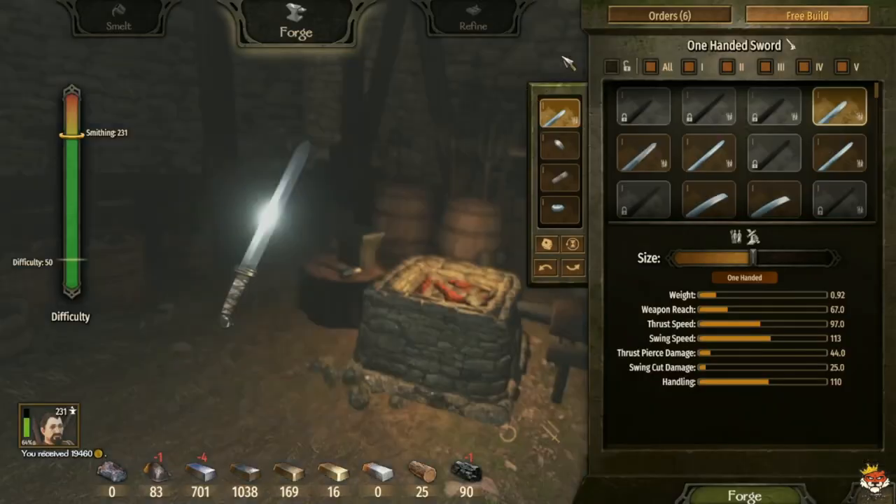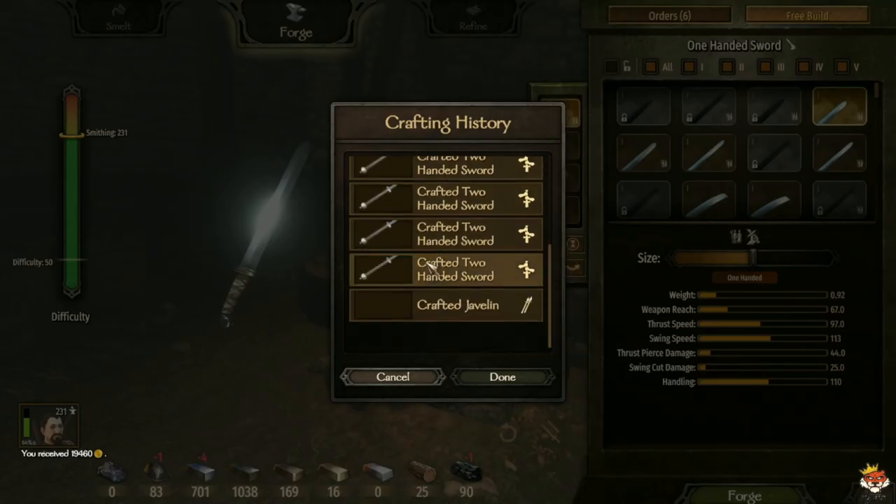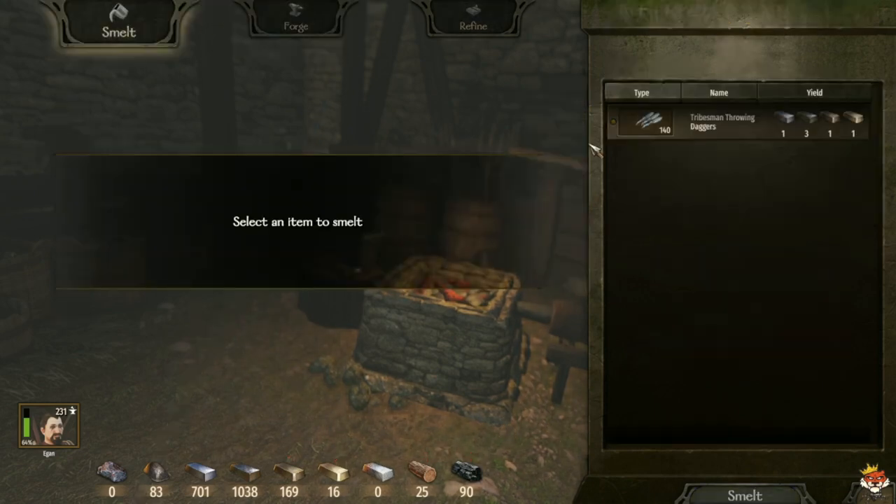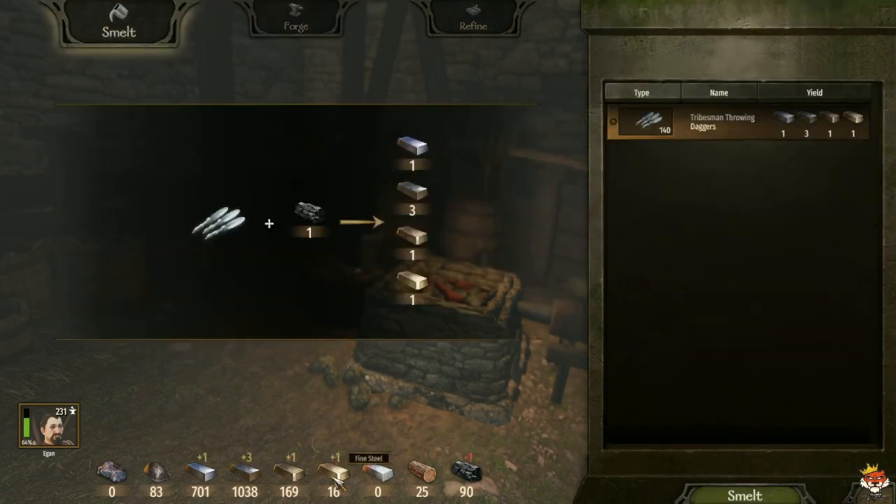What did I spend to make it? It costs one hardwood, one charcoal, three fine steel, and one steel. I can make those materials, which is why you need throwing daggers — to get fine steel and steel. It's going to take you about three throwing daggers to get that, and they won't cost you much, at most 1,500.